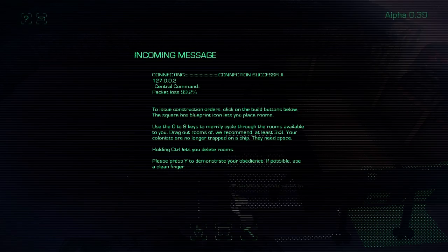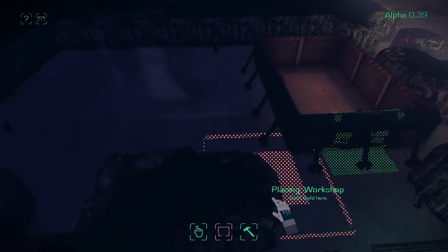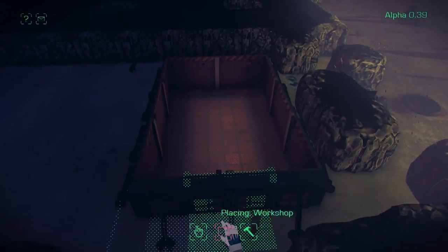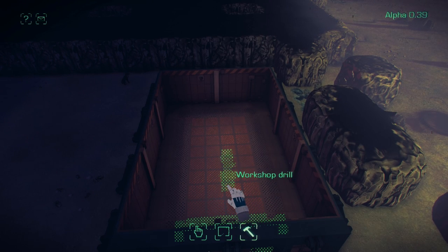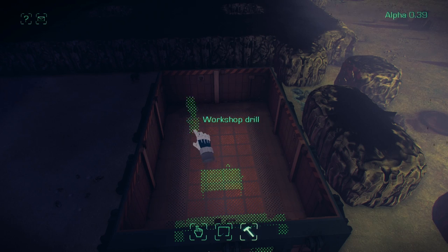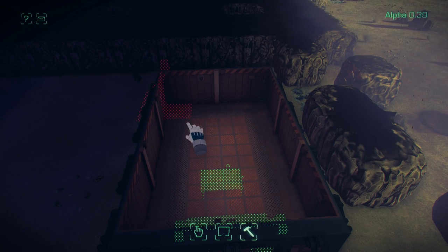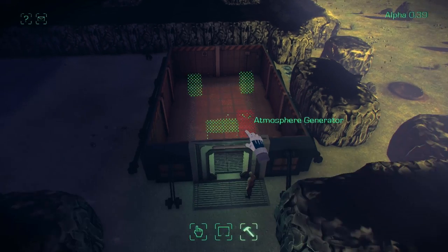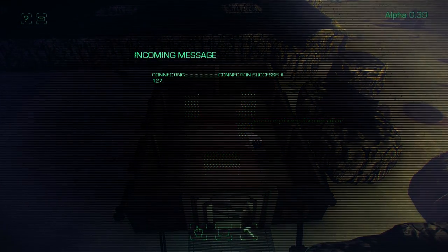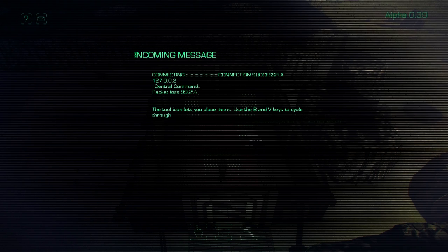You can remove rooms now by holding control in the room building mode and clicking, and that will delete any rooms that you've built. We'll place a workshop table and some atmosphere generators. As you can see, he's already built the door and he's now going to build the workshop table.